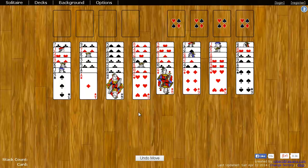So in Baker's Game, the goal is to move all the cards to the top right spaces. These are known as the foundation spots. Each foundation spot starts with an Ace, and then you add cards on top of it until you get to King. You add in ascending order, and you have to follow suit.